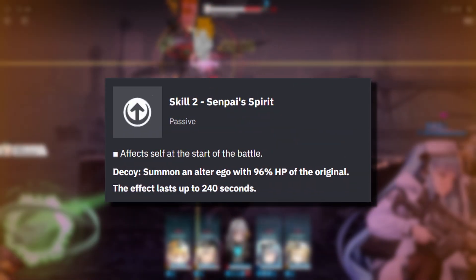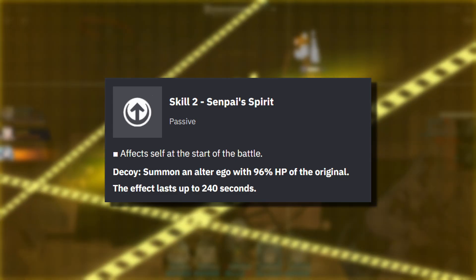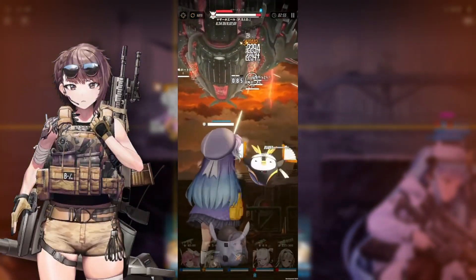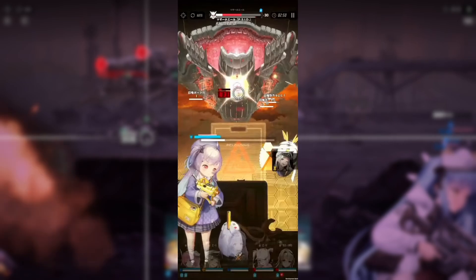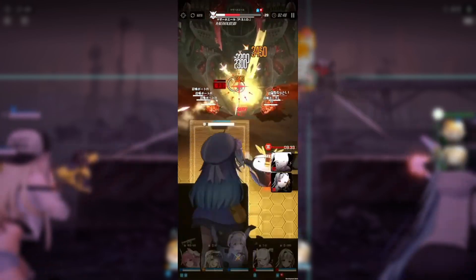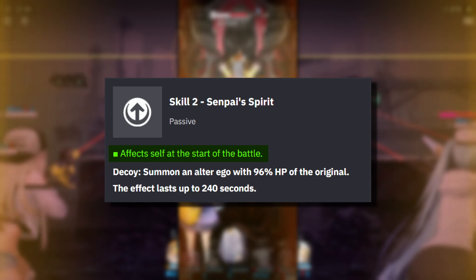Moving on, we have her skill 2. It basically summons a little penguin at the beginning of the fight. The decoy will have 96% of Rey's HP and will be up for 240 seconds. They showed us gameplay from the JP livestream, so I'll have that up on the screen. Essentially, it is similar to Delta's decoy, where it practically acts like a shield — Rey basically has double her HP whenever the decoy is up. As for the 240-second timer, I can't recall a stage that lasted longer than 4 minutes, so you can expect this to be permanent as long as you have enough healing for the decoy. One important thing to keep in mind is that the decoy can only be summoned at the beginning of the fight, so you can no longer bring it back if it gets taken out in the middle of combat.